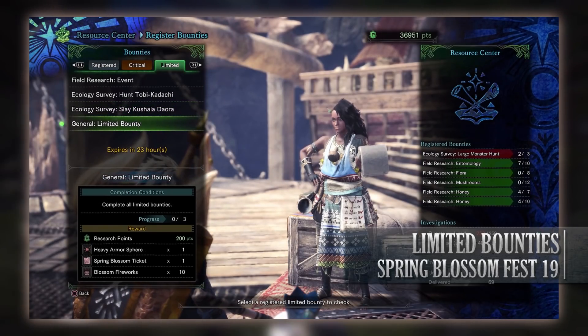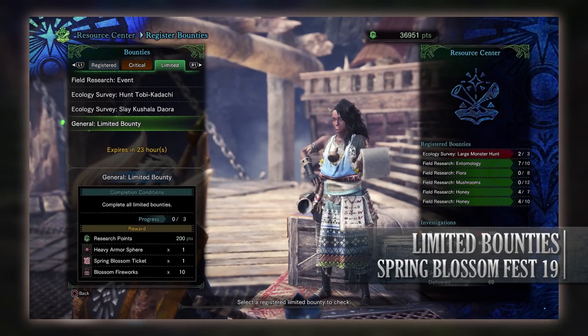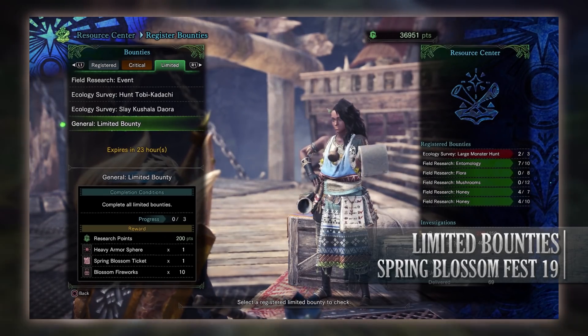And then finally is the general limited bounty to complete all of today's other limited bounties, and for doing so you'll get Research Points, a Heavy Armospheres, a Spring Blossom ticket, and more Blossom fireworks.